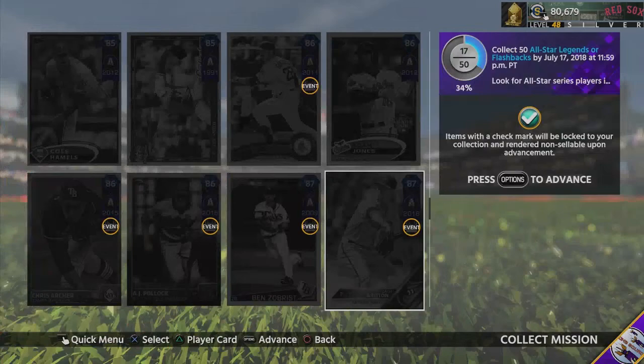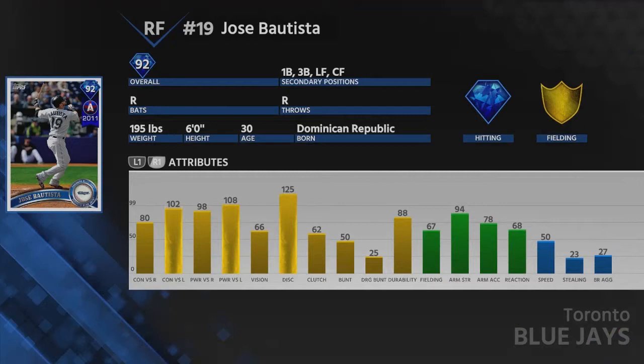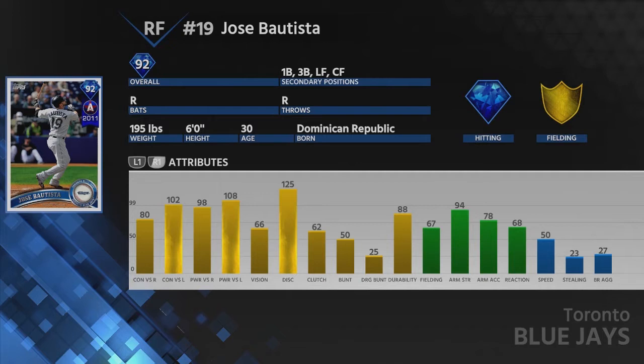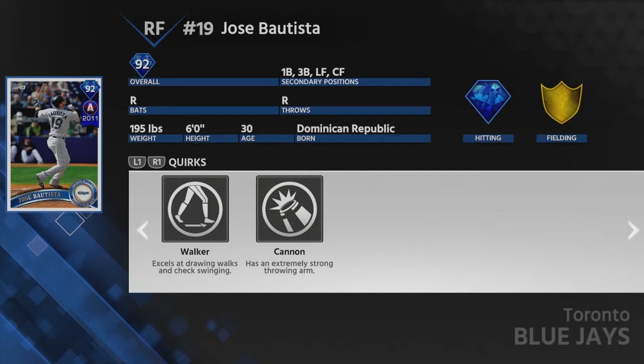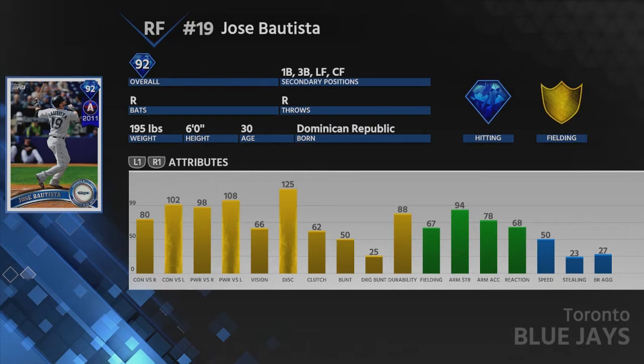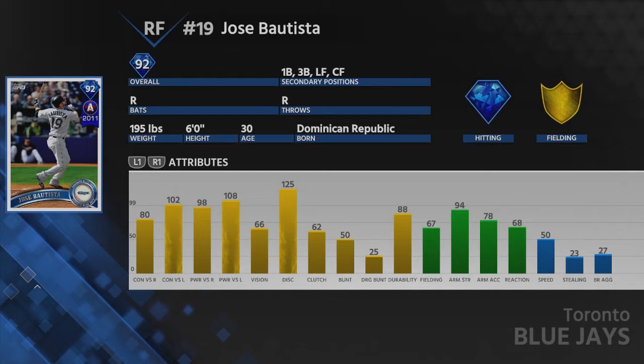The next event reward is the 92 overall Jose Bautista. He's got 80 and 102 contact with 98 and 108 power, and 66 vision — very good for a power hitter. Good arm strength and accuracy, fielding is a little low, but he gets base hits, hits home runs, and draws walks. He can play right field, first base, third base, left field, and center field. This card is going to be absolutely incredible.